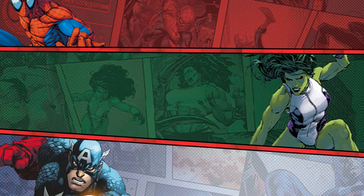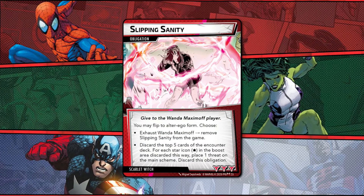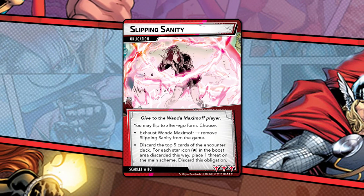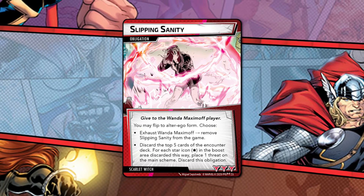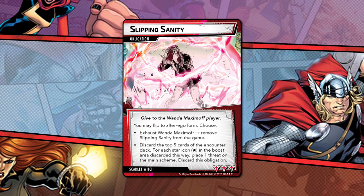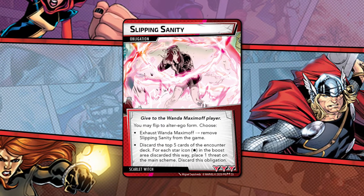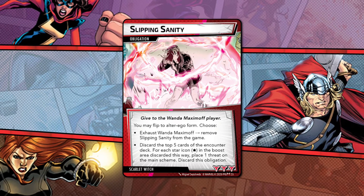Every Marvel Champions identity today has had one obligation to contend with — Scarlet Witch wants none of that. She has two copies of Slip Insanity winding their way into the encounter deck, and that kinda sucks. The exhaust option is par for the course, but Wanda can ill afford a lack of tempo. The other option feels like a double whammy: a shortcut to an acceleration token and scheming. This card, being a two-of, is on my naughty list.